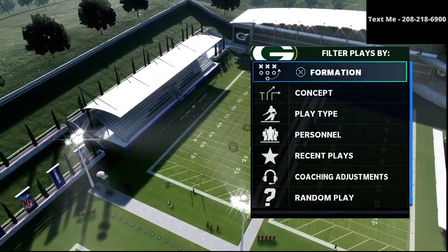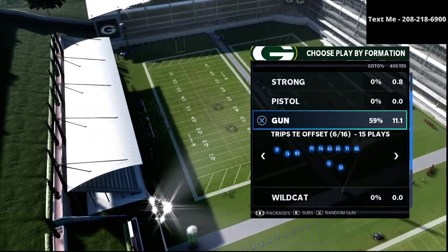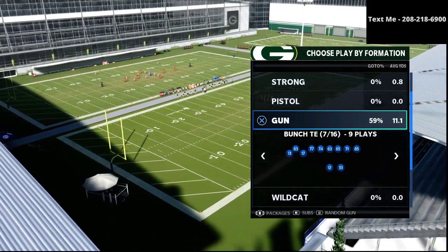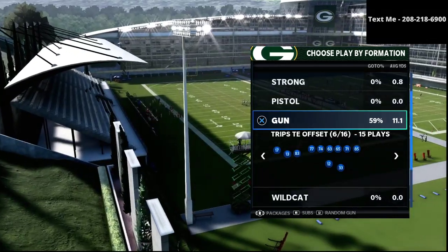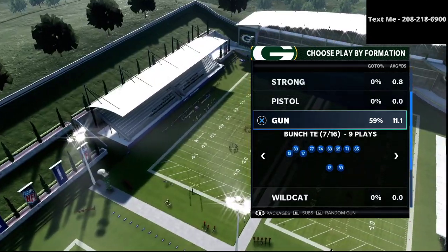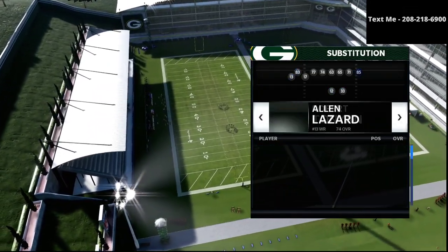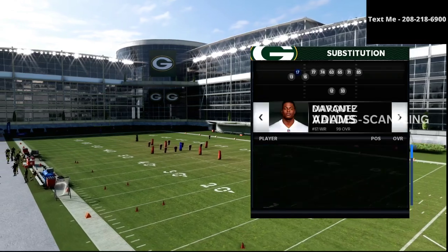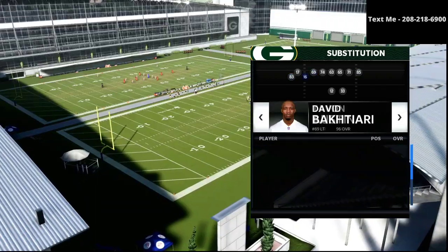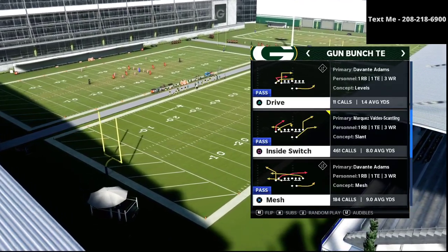If you're new to the channel, I actually have an entire gun bunch tight end offensive guide which you can get for just $15 in the description. It has the entire New York Jets offensive playbook broken down — it covers the bunch, the bunch tight end, as well as the trips tight end offset, and also covers some special plays from the Seattle book. A lot of the bunch tight end concepts include Crow Flat Corner, which is one of Henry's favorite plays. You can get that entire offensive guide in the description for just $15.